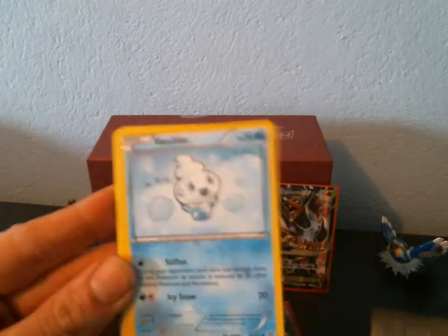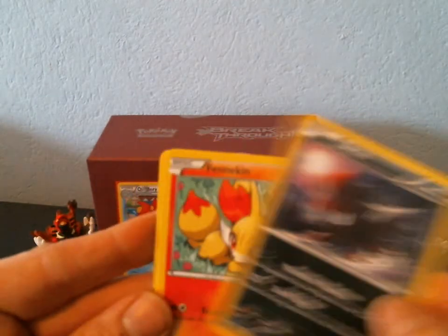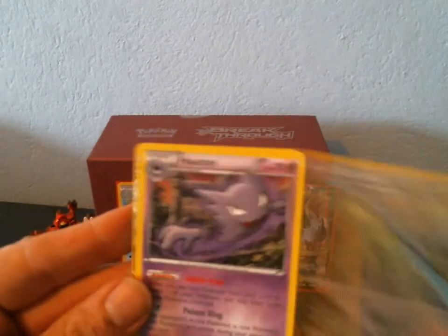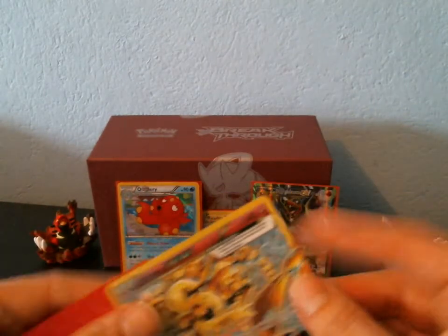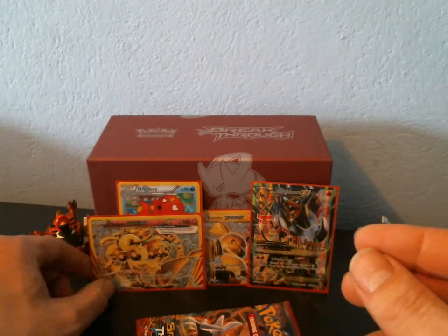We have a Zorua, a Vanillite, a Flabebe, and another Zorua. We have a Fennekin, a Wobbuffet, a Cacturne, a Haunter. We got a Floette Break! And a Noctowl. Oh my god, that's three Ultra Rares from this Elite Trainer Box! I can't complain — definitely made up for that first one.